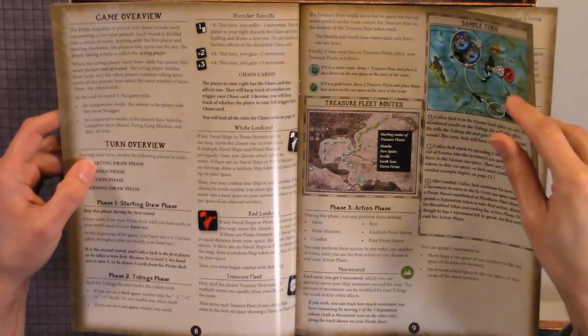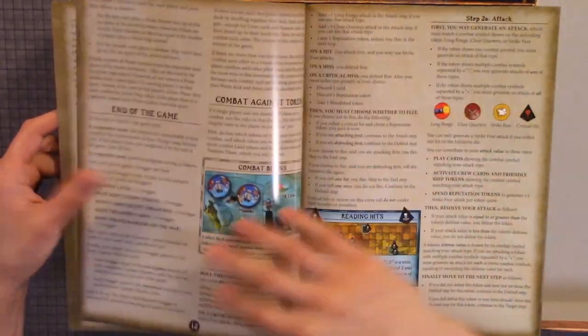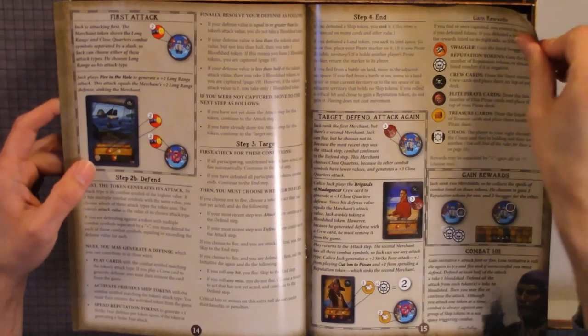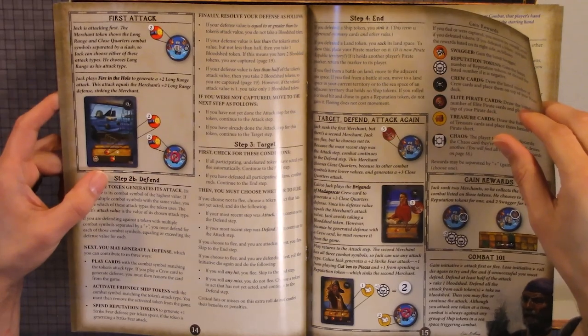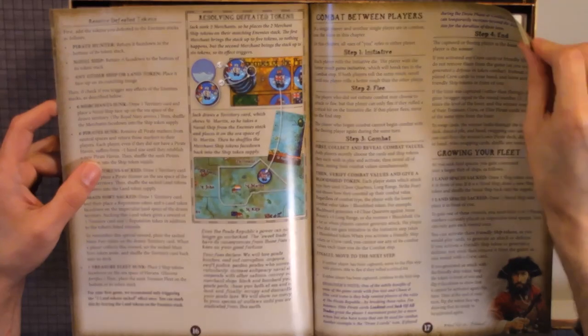So phase one, two, three, four, end of the game, combat against tokens, first attack, step one or step two, defend, step three, target — and let's talk about the mechanics when you're attacking each other.